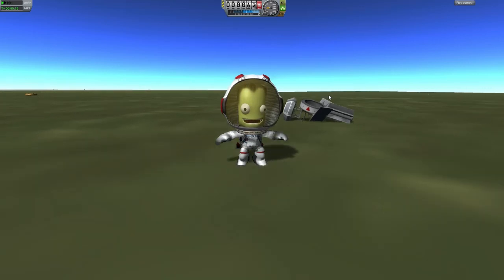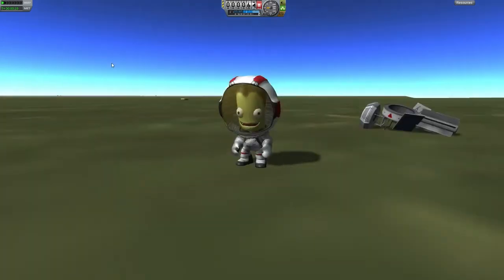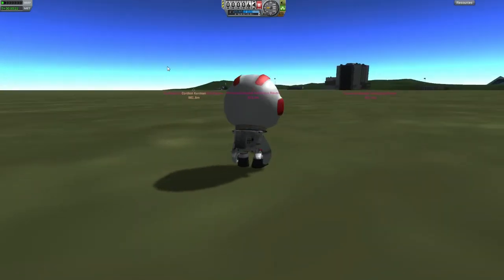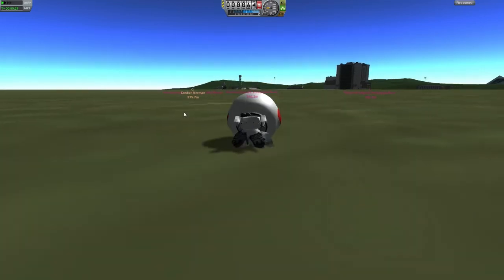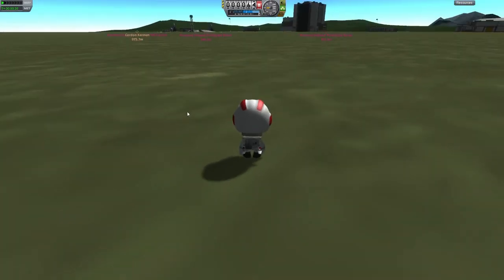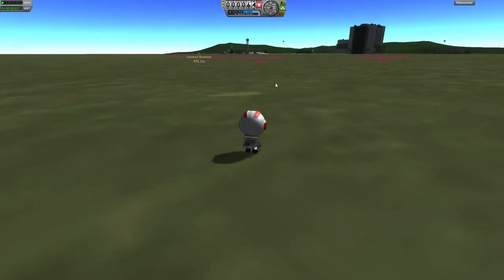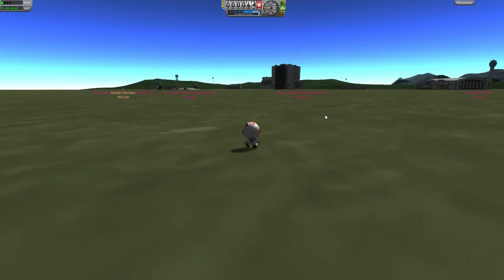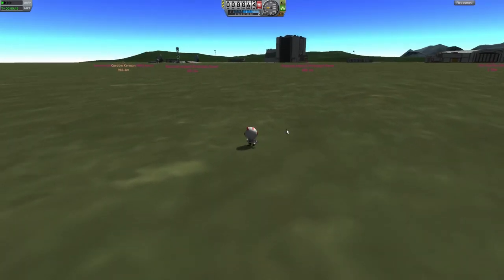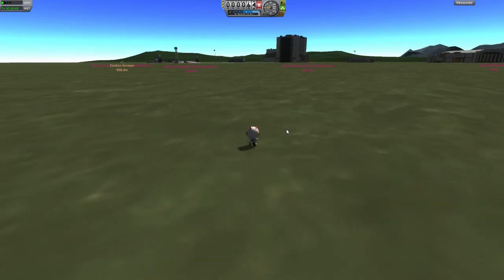Yeah okay, so we need to work on that — we need to work on the whole fuel problem. And this whole thing when they land, they fall on their faces. Oh wow, that was impressive — you just jumped right through your ship! Well, you know, that's unfortunate. That's gotta be the end of it. He's not too happy about his mission. He knows it didn't do too well. They really love jumping, even though they suck at jumping and walking forward.